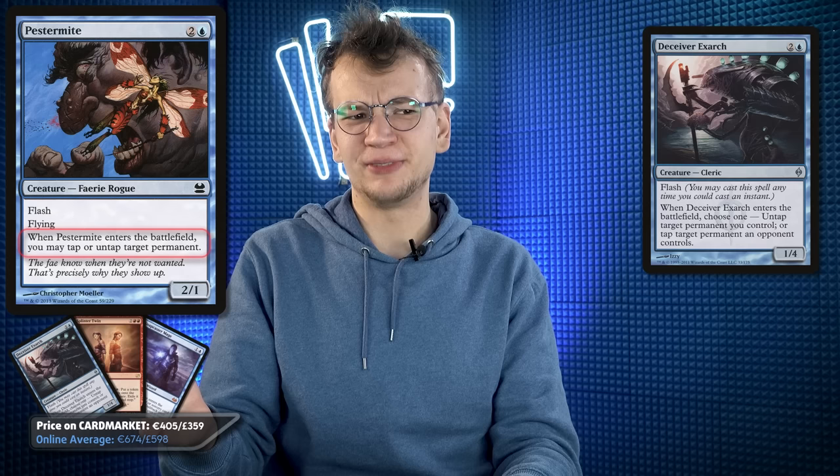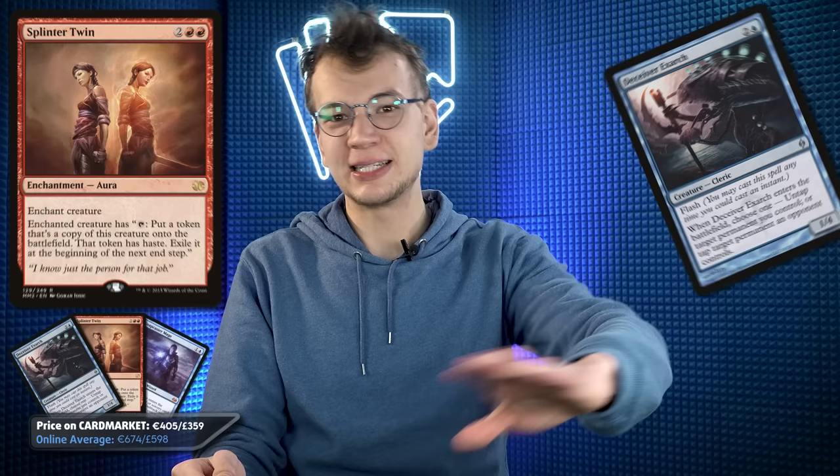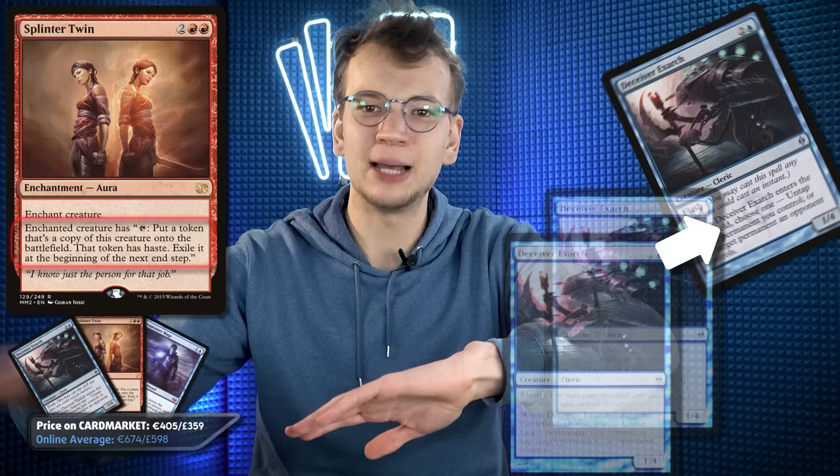Today we're playing Retro Modern. Back in the day, Splinter Twin was the Modern deck — you knew it was gonna be represented somewhere. The whole deck centers around a combo involving either Pestermite or Deceiver Exarch. Both of them can untap themselves when they enter the battlefield. When you put a Splinter Twin on any of those creatures, they can tap, creating a copy which untaps the original — untap, tap — creating infinitely many copies. Then all those copies can swing at your opponent. That's what I'm trying to do.